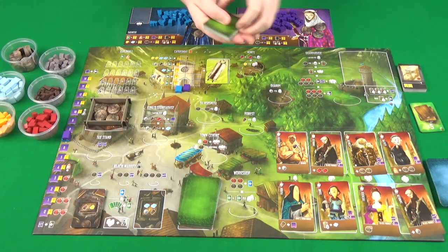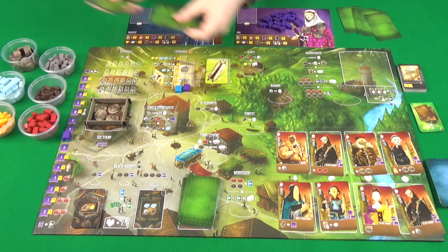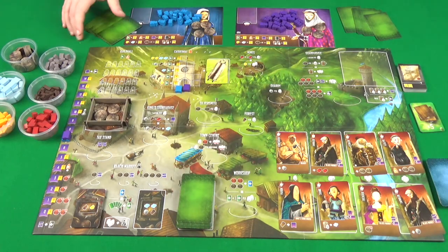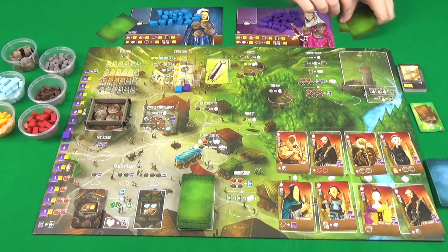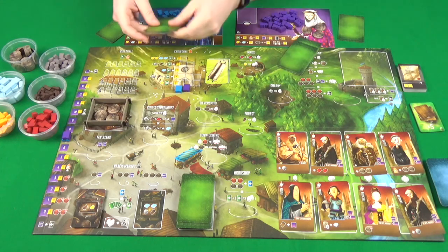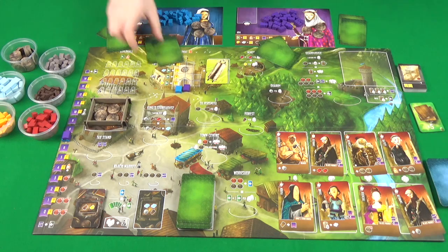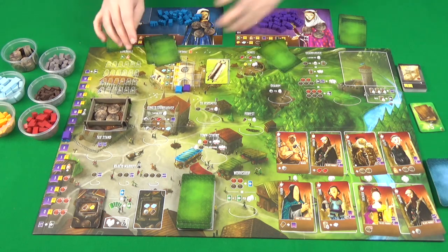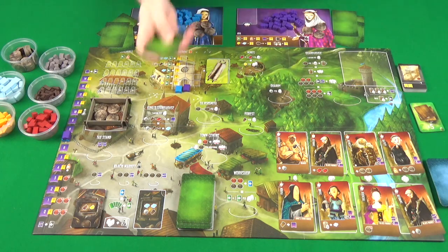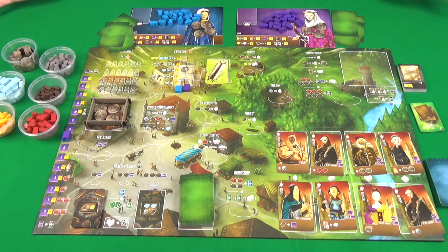Then deal each player four of the building cards, and they'll draft three of these to keep, drafting one at a time and then passing to the left. So say they keep that one, pass that one over there, they pass these over here, and then they keep that one and pass. They keep that one and pass. And then finally you're left with two, you pick one to keep each.